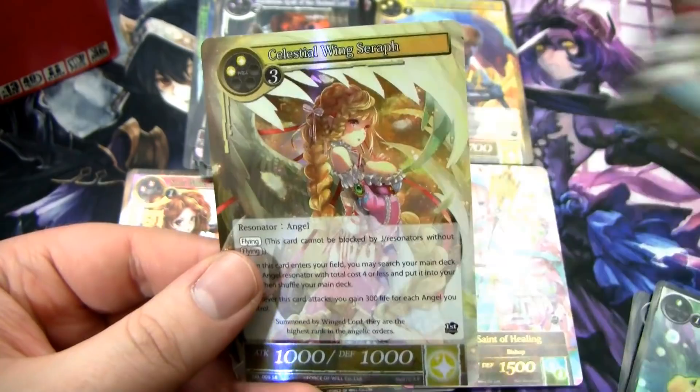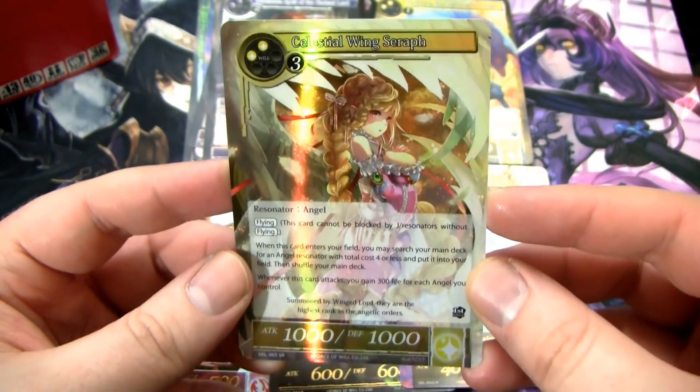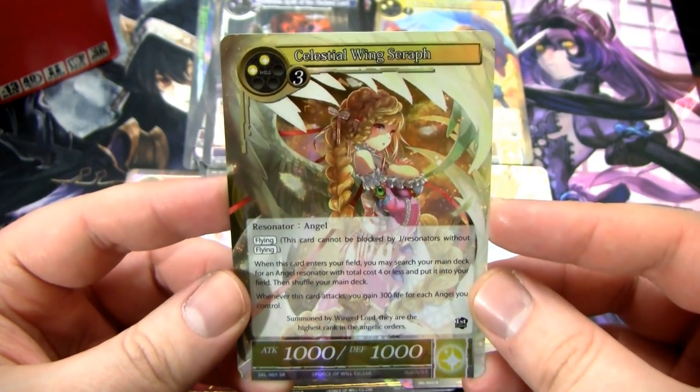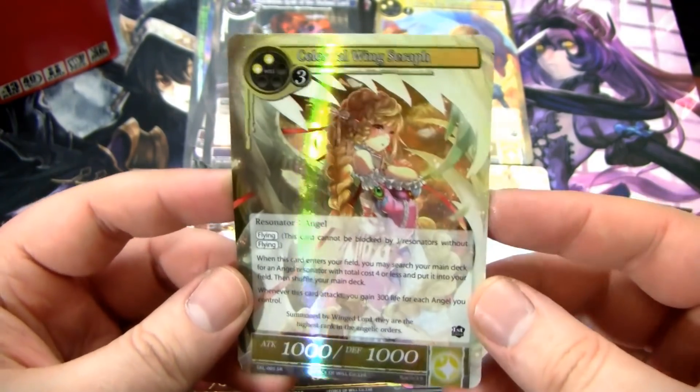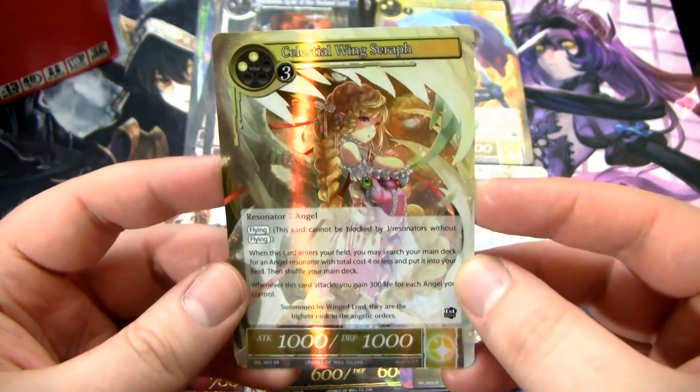Got another Forbidden Spell, Light Magic Stone, and the Celestial Winged Seraph — very, very good card. This was kind of like one of the go-to finisher cards for quite a while. It's probably been overshadowed by stuff, but I still think it's really cool.